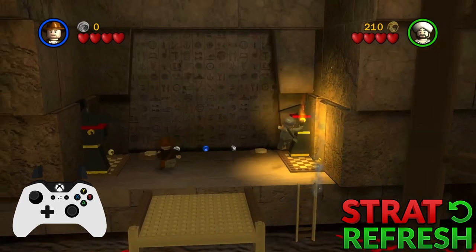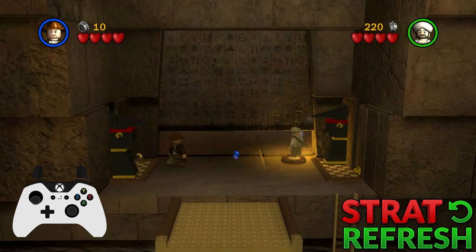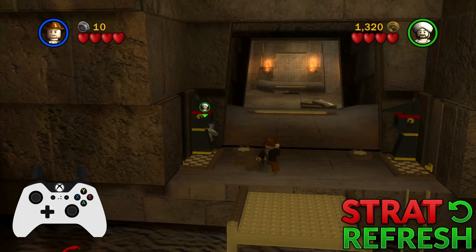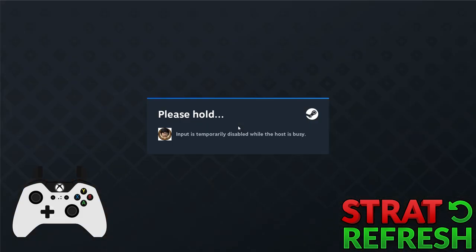Start the level as normal, then when you get Indy across, open the door. This is really important and often missed — you have to open the door for this to work. Then get Salah into this corner and run diagonally into it, then push the statue with Indy all the way to the end. Alt-tab out and back in again and Salah should be put through the wall, although this may take one or two tries as you can see here.